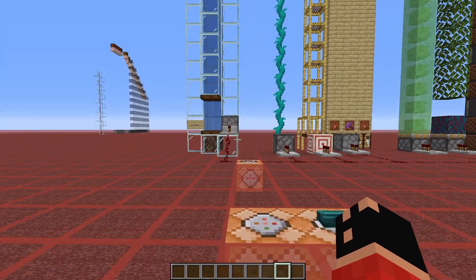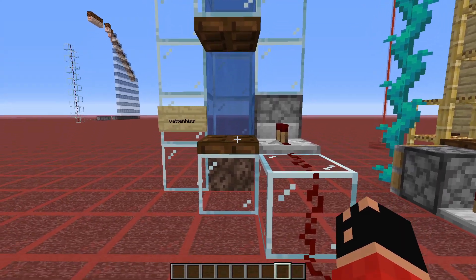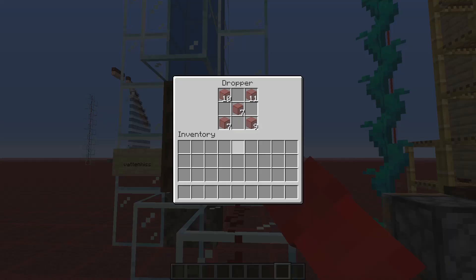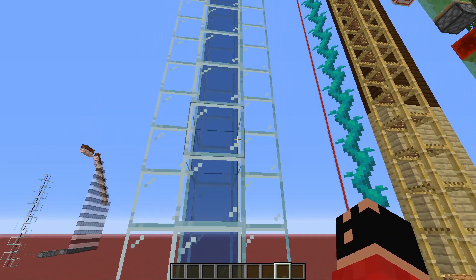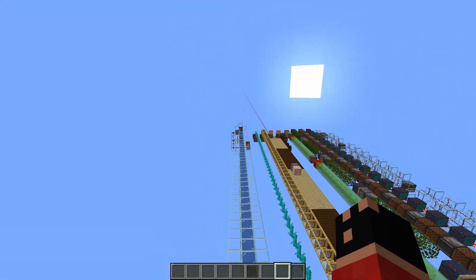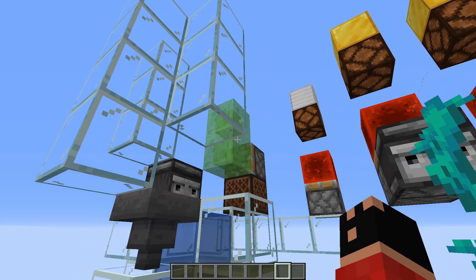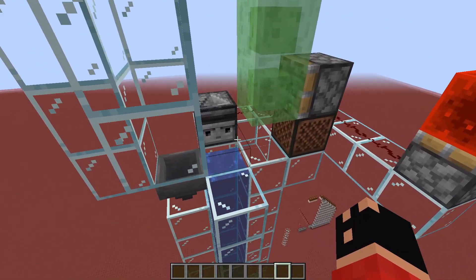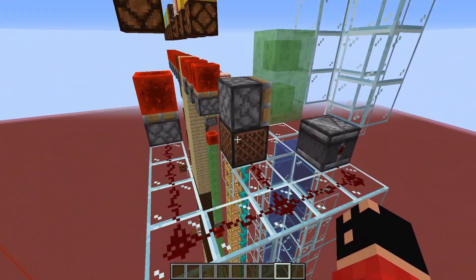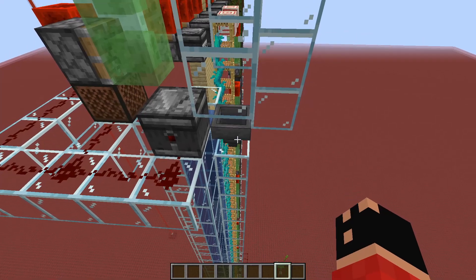For the first one, we've got a water elevator which has some items in this dropper. If you close it, you can use a redstone signal for this dropper to spit out an item, which will then flow all the way to the top. At the top we've got an observer facing a string, so when the item gets shot through it will send out a redstone signal, activating this piston so that the item gets pushed into this hopper.